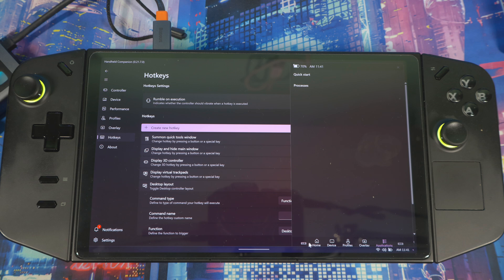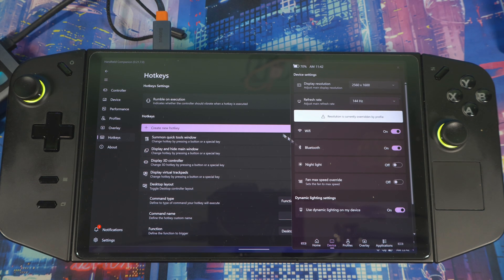That's basically Handheld Companion — you really don't have to use Legion Space if you don't want to. The only thing it doesn't do is show your game library and launch games, but if you have all your games on the desktop already you don't need it. Or you can pair it with Playnite, which is a great software that keeps all your games in one spot and lets you customize the interface to look like PlayStation, Xbox, Wii, or Switch. Use both together and you never have to open Legion Space again.